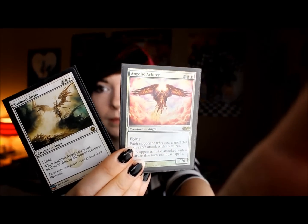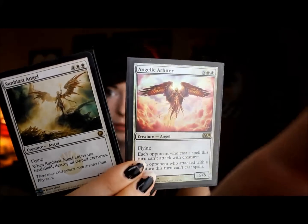I'm going to show you some of my cards that I use. I have this cool little purple box deck thing. These are some of the creature cards that I have — they are both angels. I like angels a lot, so I'm going to try and zoom in on these.